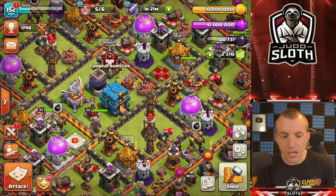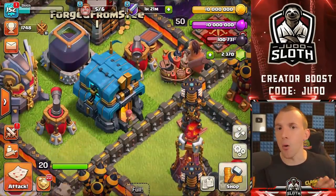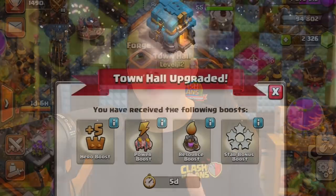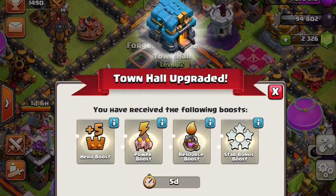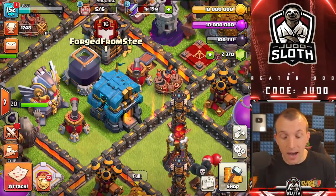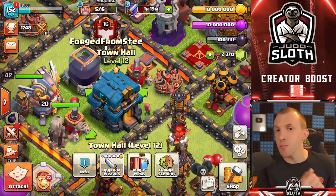Before we start telling you which buildings to upgrade, there are another couple of quick and important points to mention. The first one being the town hall boost. For the first five days of your new town hall level you should be maximizing your activity and your time playing the game because you have the troop and heroes boosted so you should be able to farm a bit more effectively. Your mines and pumps are boosted so you will need to be collecting them, and you also have the times-four star bonus so you want to ensure you get that every single day.